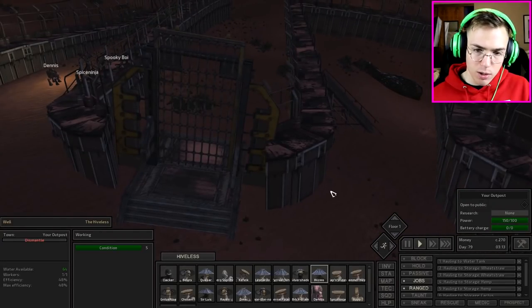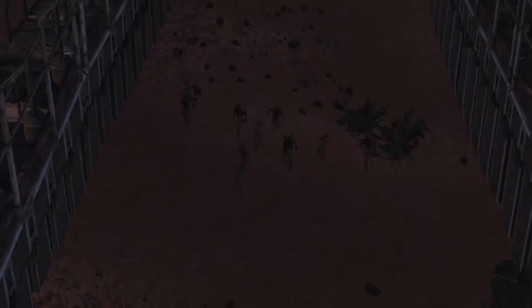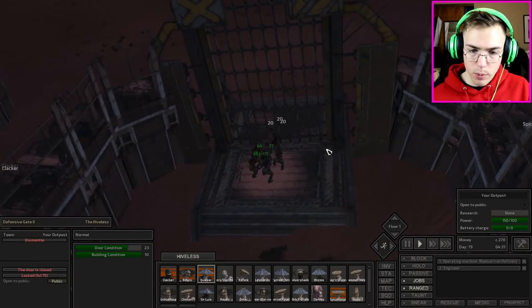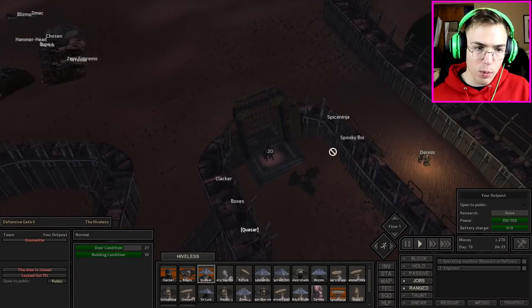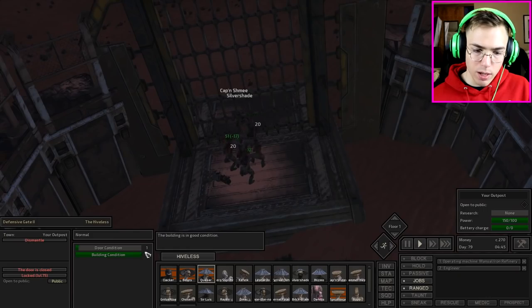Ideally my archers or crossbowmen can take them out before they even reach the gate. My guys should fight — yes, they're firing at them. Excellent. Can we at least get one of them before they breach the gate? The gate's barely holding out, it's about to go — yep, it's going. Oh, we got one of them! I didn't notice that we got one of them.